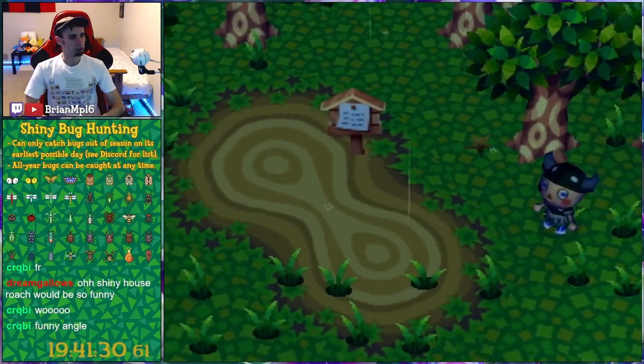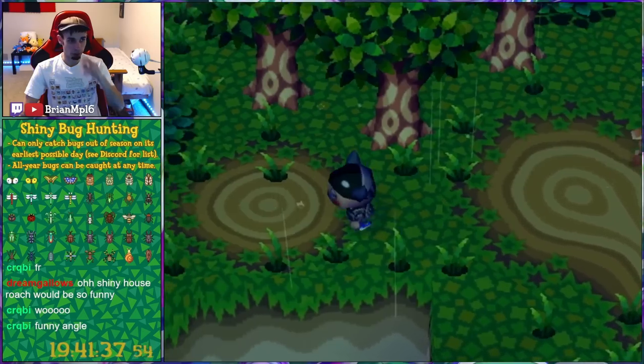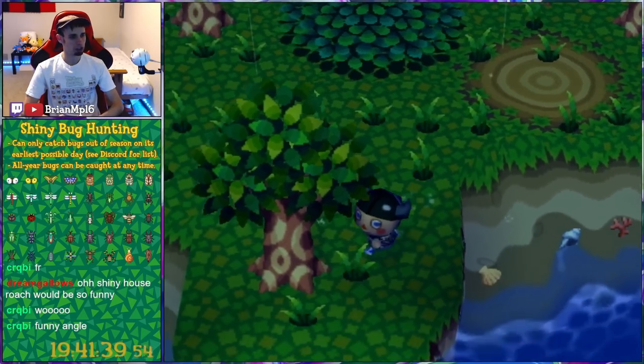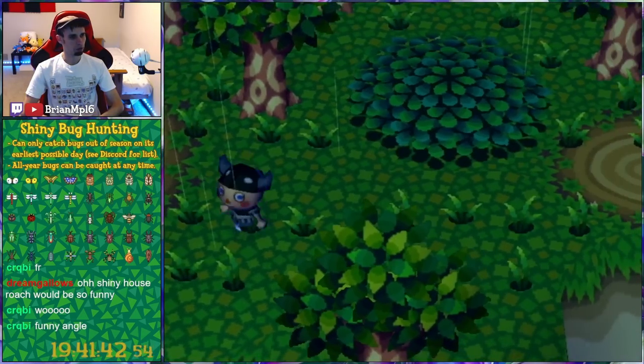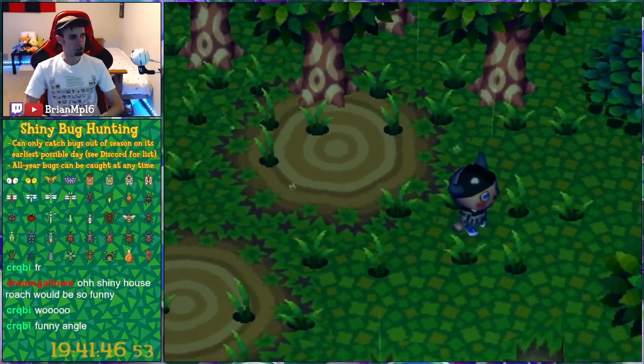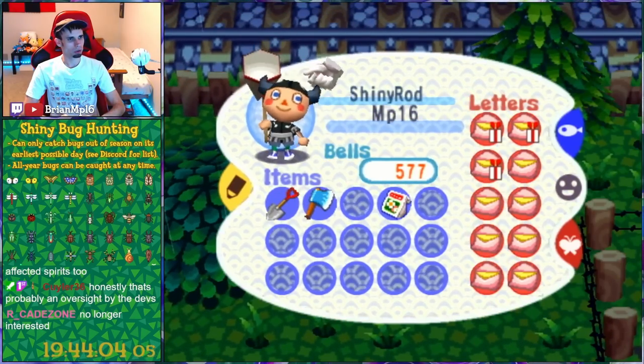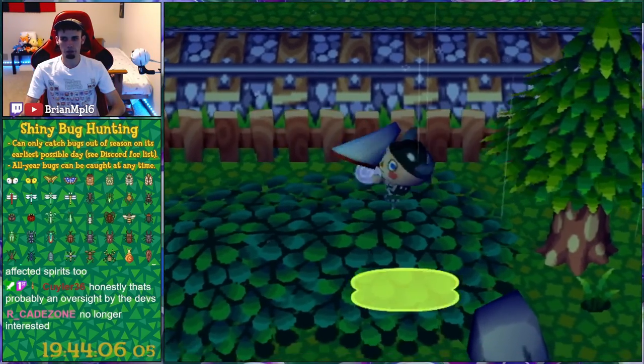The problem with spirits is if you enter an acre and you don't catch the spirit, it will respawn elsewhere in town in a different acre. I developed a strat where you can enter and exit an acre for the first time and it will roll the 50-50 every single time. If you enter and exit five times and the spirit's supposed to spawn there, it increases the odds from 50-50 to 31 out of 32. One out of five — wow.